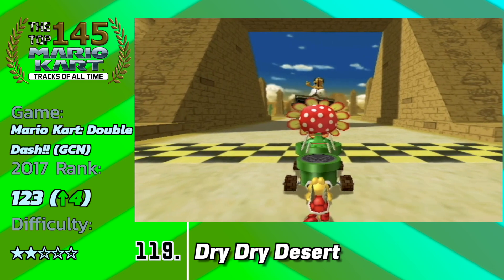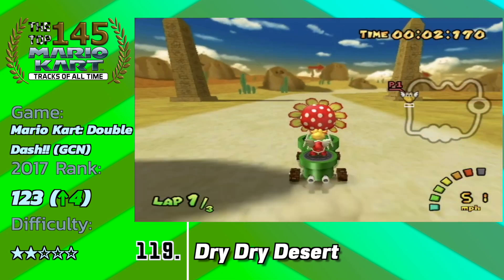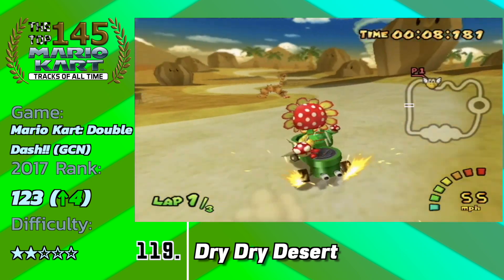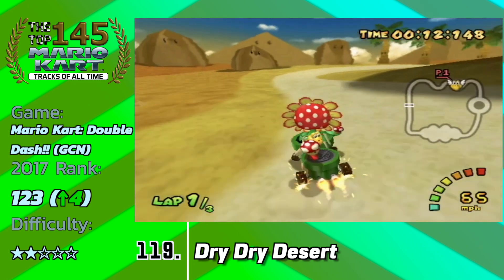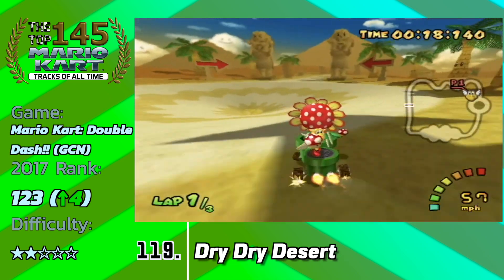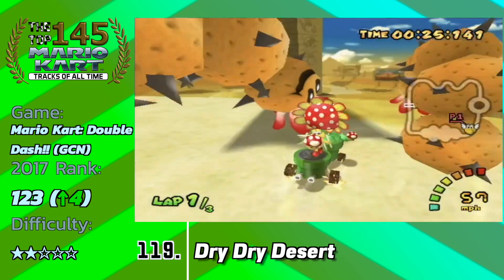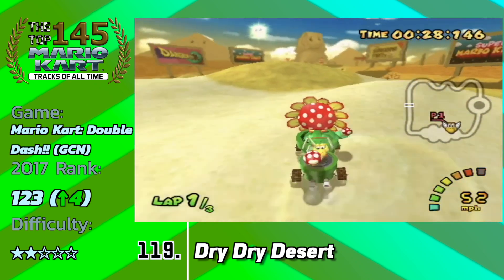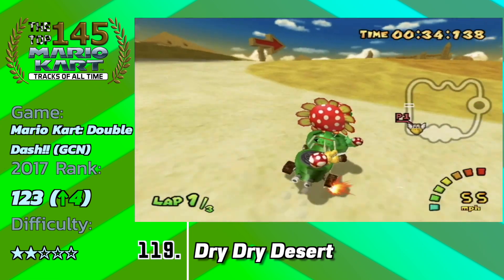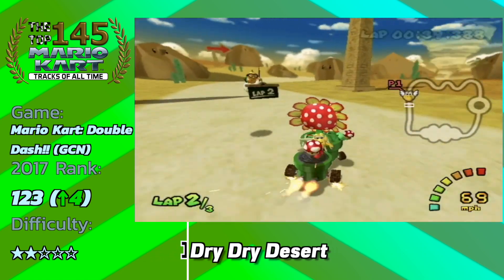We have another Mario Kart Double Dash track: Dry Dry Desert. This is a pretty fun track by the looks of it — it has an interesting map shape and does a lot with it. You have a giant tornado coming straight at you, one of the most unique enemies in any Mario Kart track; if you go into it you fly up into the sky. And there's a pit — definitely don't go in there, that's instant death. But besides those elements, this track doesn't really have much going for it. It has crazy off-road shortcuts but you have a limited number of mushrooms, so you can't really take advantage. It's just your basic Mushroom Cup desert track.